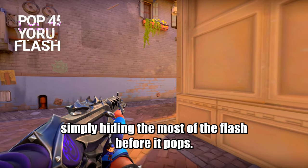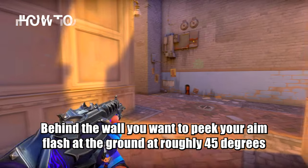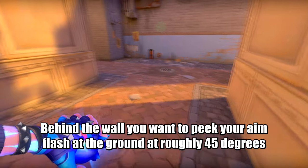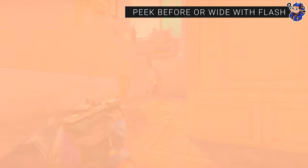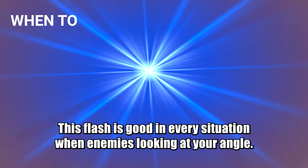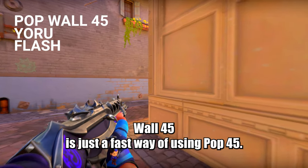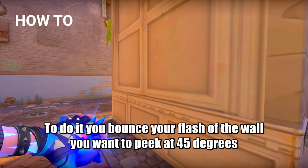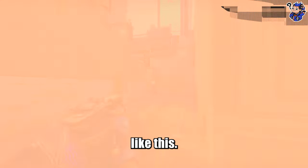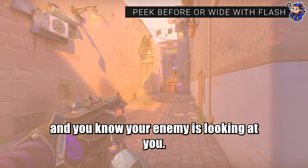Pop flashing with Yoru is simply hiding most of the flash before it pops. One of the best Yoru pop flashes I call Pop 45 — behind the wall you want to pick, you aim the flash at the ground at roughly 45 degrees to hide most of its trail, like this. This flash is good in every situation when enemies are looking at your angle. Wall 45 is just a fast way of using a Pop 45: you bounce your flash off the wall you want to pick at 45 degrees. This flash is good when you need to make a fast decision and you know your enemy is looking at you.